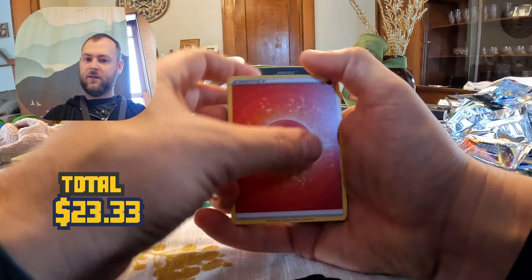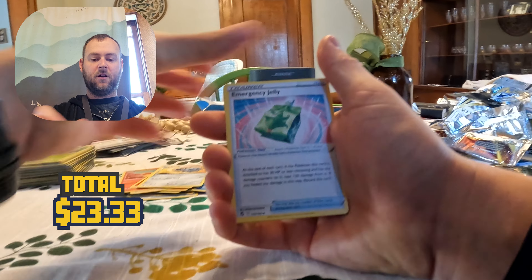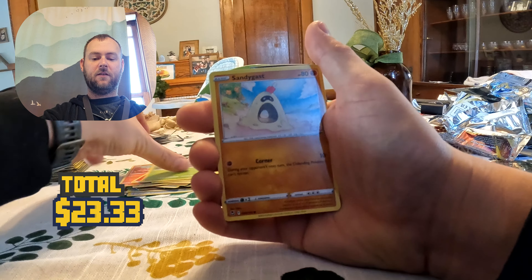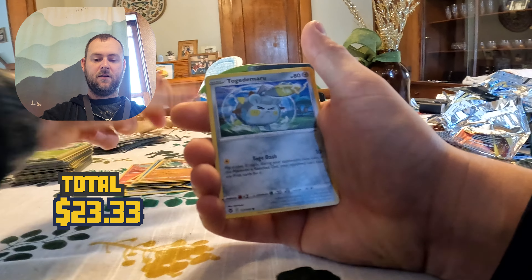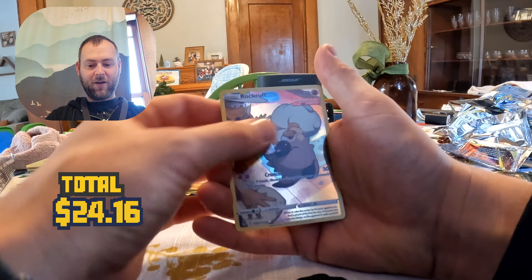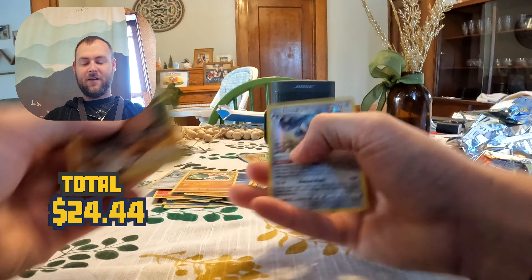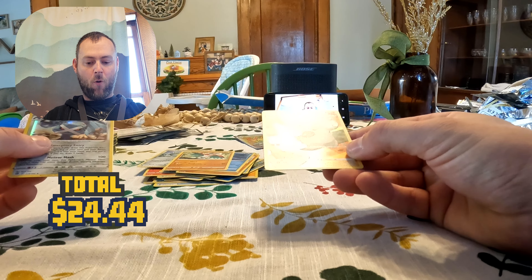Last pack — let's hope for a cool pull. Clank, Emergency Jelly, Sponjourner, Fingus, Sandygast, Relicanth, Palica, Rejecta, Togedemaru, Rock Ruff, Trainer Gallery — that's what I'm talking about — and a Metagross. Guys, this is fantastic. I actually don't have this one yet, so boom — another one off the list. That's fantastic.